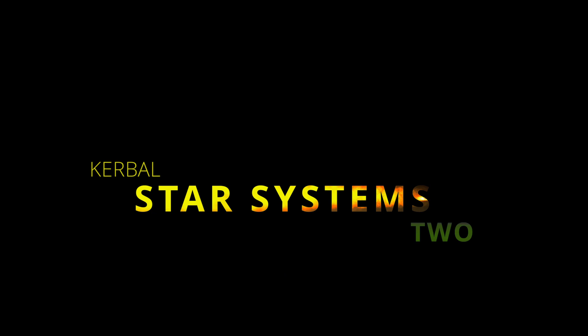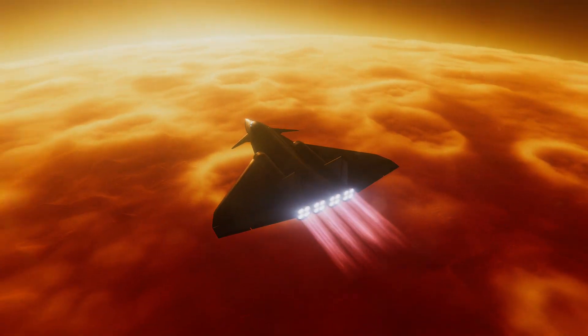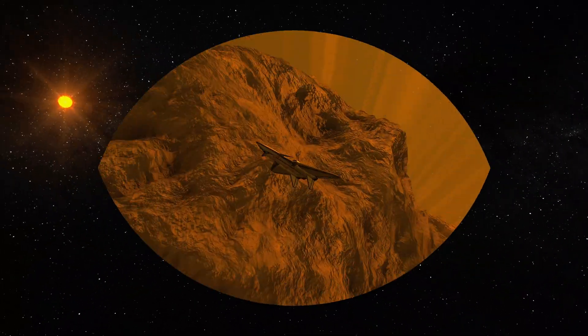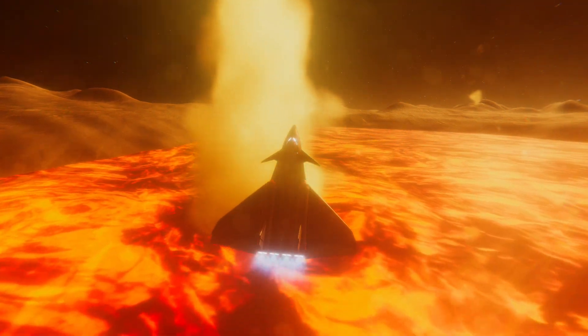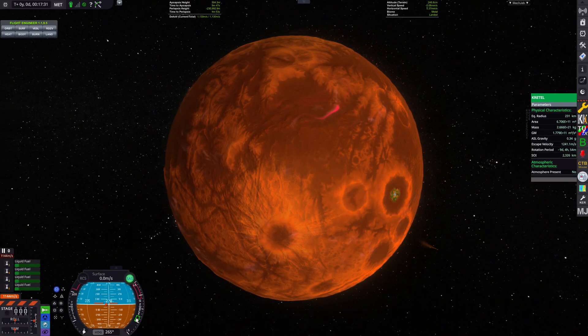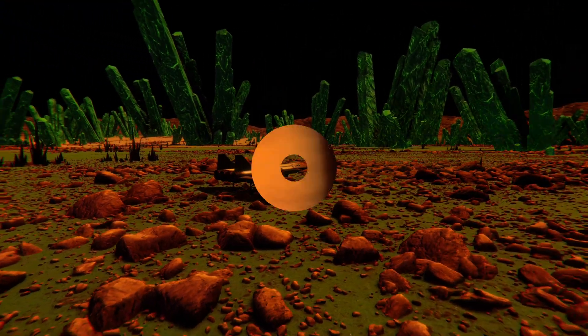The second place goes to Kerbal Star Systems 2, or KSS2. Welcome to the Aethra system, a far away star system you can discover only through interstellar travel. This mod offers a high-quality series of planets and moons packed with a level of detail that I've never seen before, and certainly did not expect.